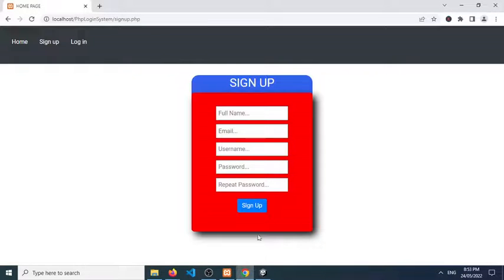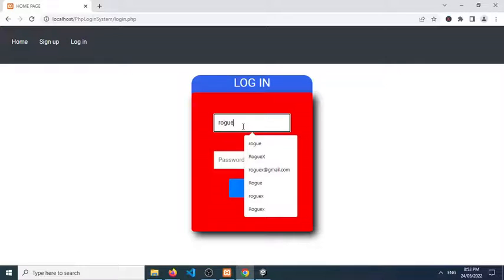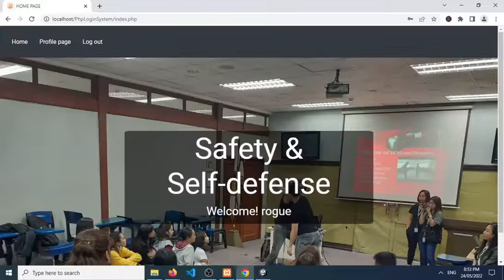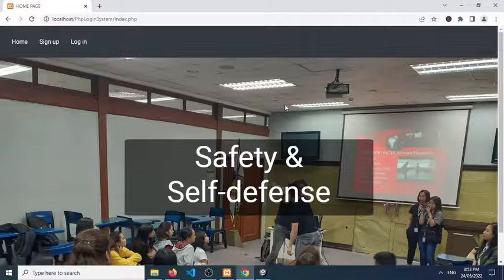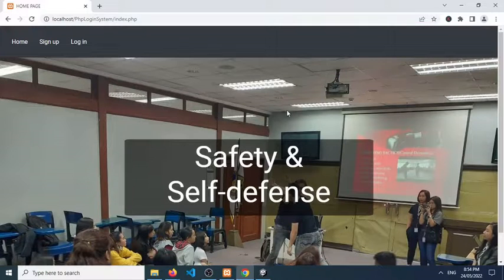For another task that I was trying to accomplish is the PHP login system. You'll see it's working now and I added some new layout. We have a login system — welcome Rogue. If we log out, you'll see it's already working, and the functionality for logging in and logging out is already working.